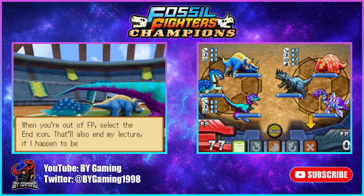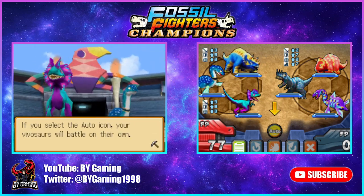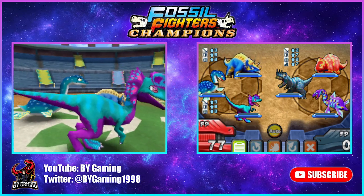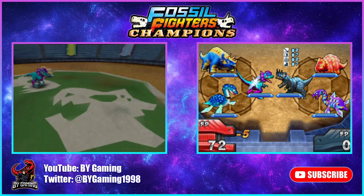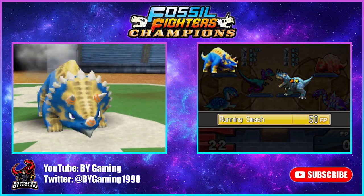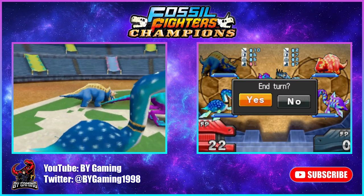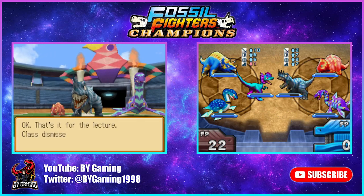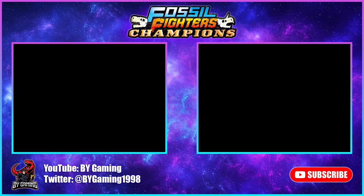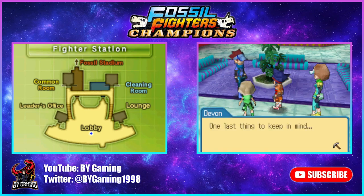We attack with Running Smash — there's a star by the enemy, so that's optimal damage. We end our turn. That's it for the lecture — class dismissed. This is definitely more complex than the original Fossil Fighters, if I dare say so myself. A last reminder: 'If a fighter lacks strategy or their vivasaurs lack abilities, victory will prove impossible.' So much text.